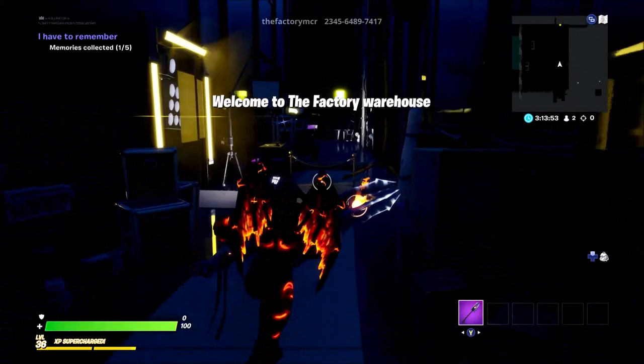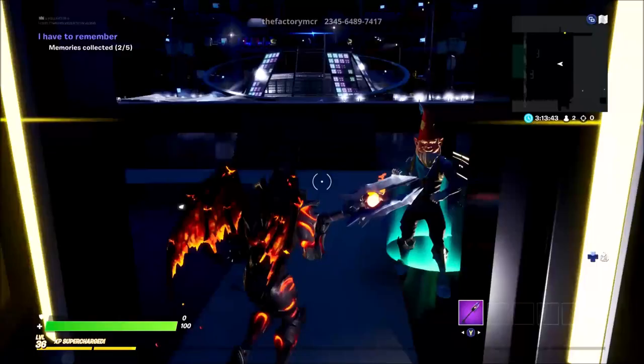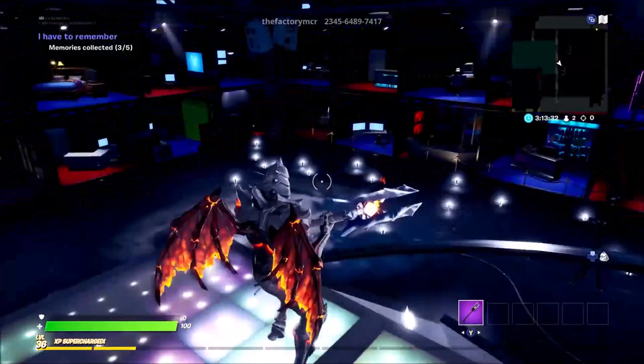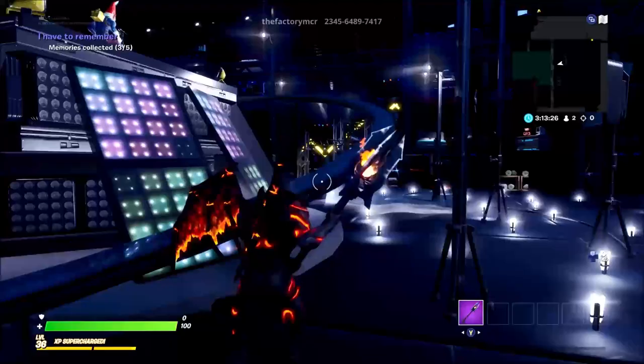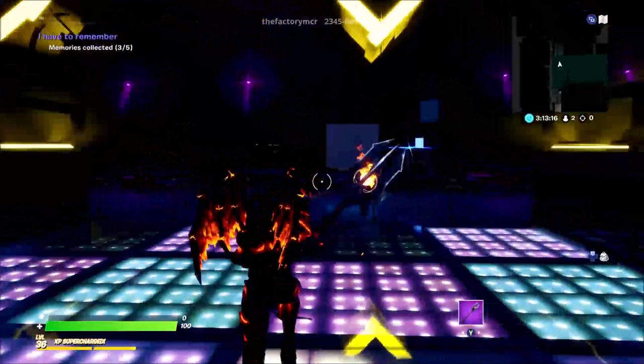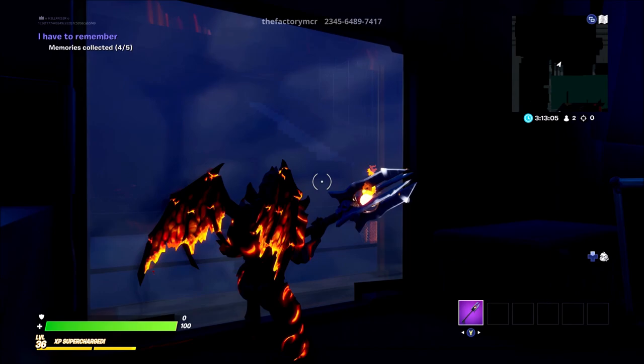Backstage - the second memory you're going to be looking for is just over here. All the memories you can find by the little star on screen. The third memory is just up here, just like that. There are all these cool rooms around the edge which LeTurbo did, and then we designed all the walls and the details - it looks absolutely amazing. The fourth memory is just up here to the right. There's also music playing, so you can have a little dance if you want.